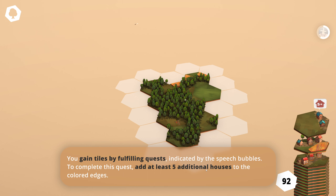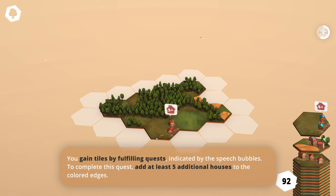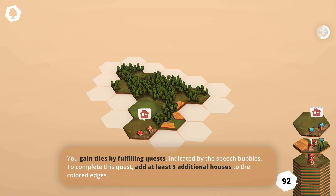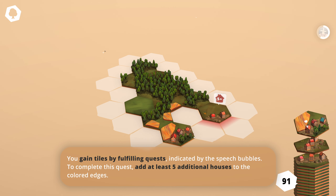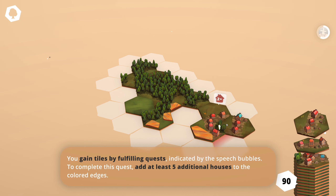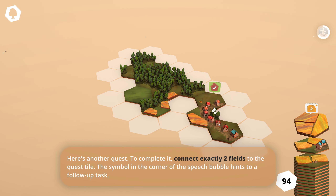You gain tiles by fulfilling quests indicated by the speech bubbles. To complete this quest, add at least five additional houses to the colored edges. Okay, we have colored edges — I see. So we can do that and then put that there.